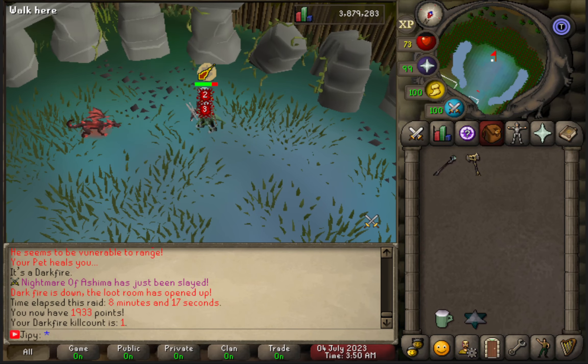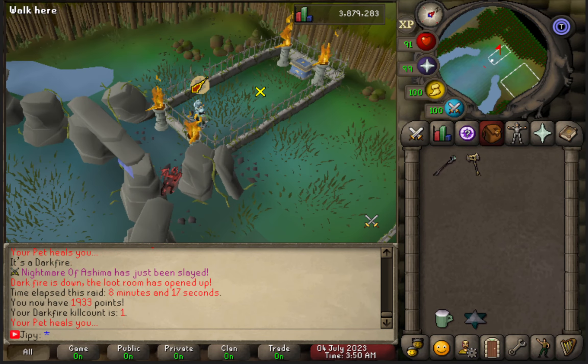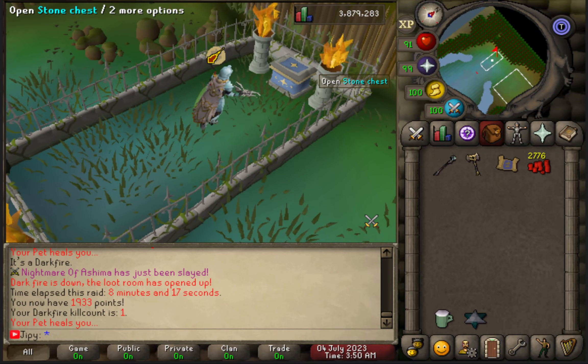After completing the kill, you will go to the loot room where you can obtain your loot and be rewarded with Darkfire points. There is a 1 in 100 chance to receive a Darkfire weapon piece every roll.